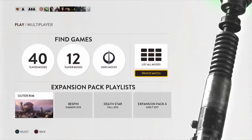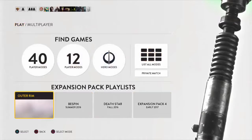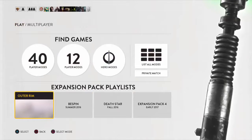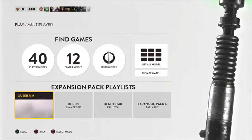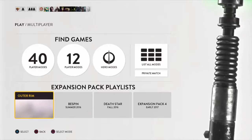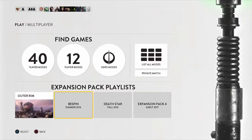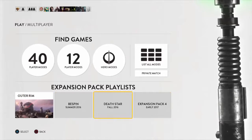They have the private match just in case you want to play with specific friends. I bought the first expansion pack, which is the Outer Rim, and it cost $15. On my past video I did mention that people should get the season pass, but I forgot to mention that you can get them separately for $15. The season pass is $50 as a whole.